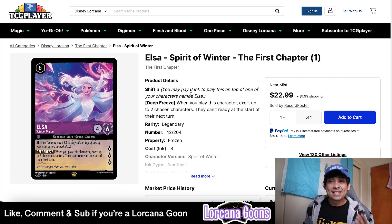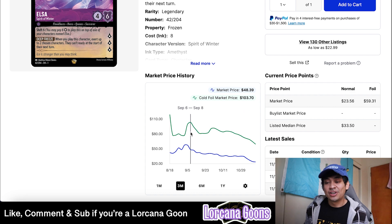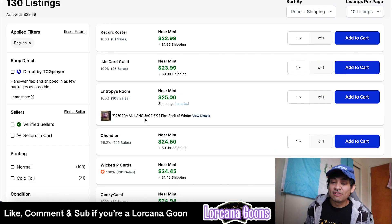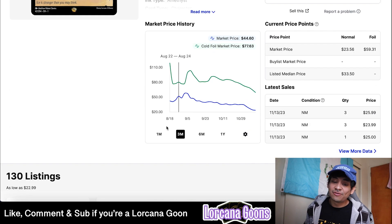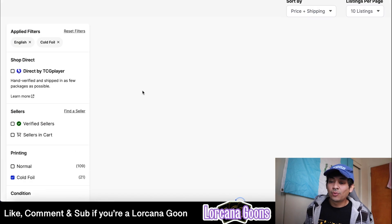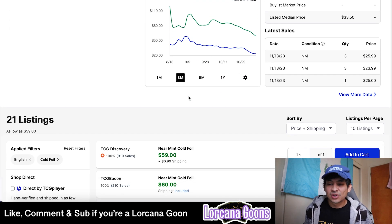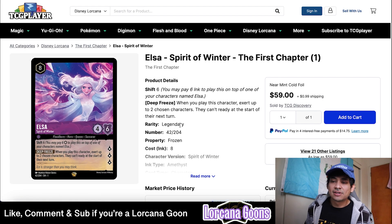Elsa Spirit of Winter was once a $40-50 legendary non-foil and now you can find them as low as $24.45 from Wicked P Cards as the lowest verified TCG seller, with non-verified sellers under $25. The foil was once close to $100 — I remember covering it in one of our first market watch videos. Now you can find the foil for as low as $60, with Nerd HQ offering it at $57.75 plus $5 shipping, so about $65-66 for the foil legendary Elsa.